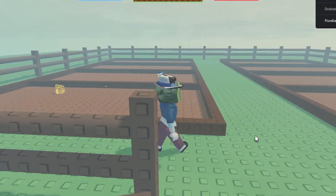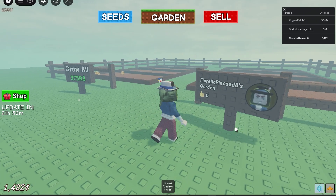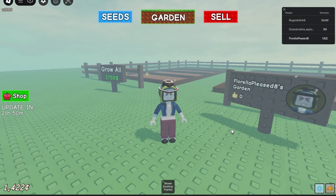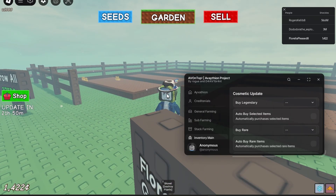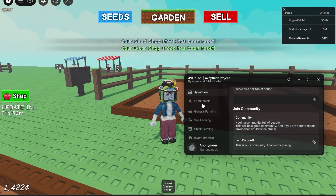Hello people, it is me MastersMZ. Today I am showcasing a script for Grow a Garden called Avion. It basically works on Grow a Garden — it is only for this game. I already got it loaded up so here's the GUI.